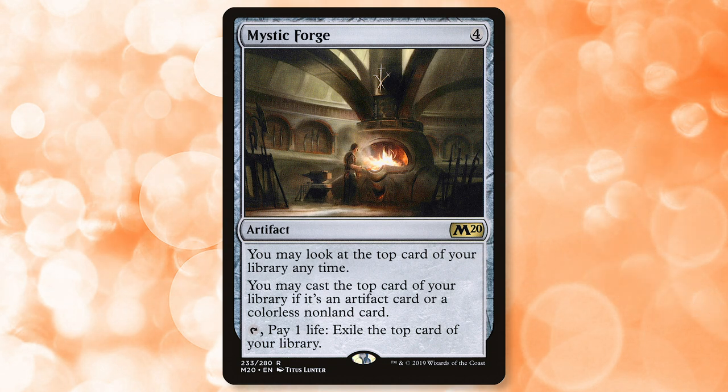Other cards that work well with Mystic Forge include the newer Eldrazi cards legal in Pioneer. A number of Eldrazi cards were printed that technically have colors in their CMC, however thanks to Devoid they are still considered colorless, meaning they work well with the Forge. Teaming these cards with Karn, which allows you to toolbox your entire sideboard, just means this deck could be a major powerhouse for the Pioneer format.